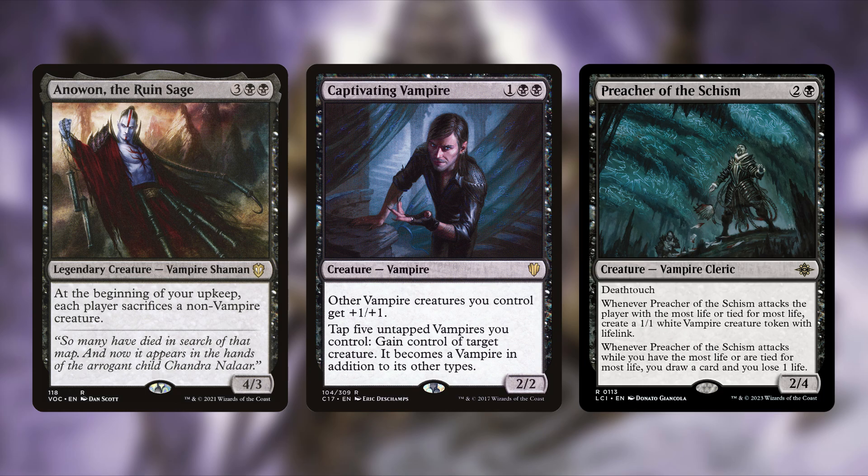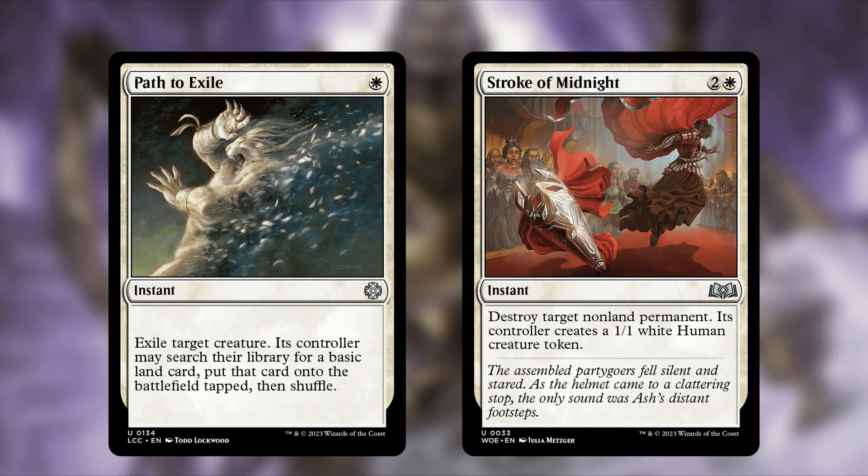Moving on to spells: white and black has some of the best spot removal in the game, so we're throwing in Path to Exile. This is a single white mana instant — exile target creature, its controller may search their library for a basic land card, put that card onto the battlefield tapped, then shuffle.